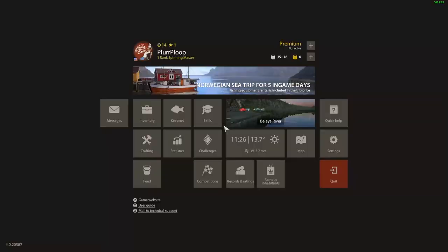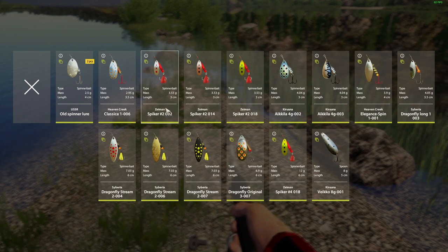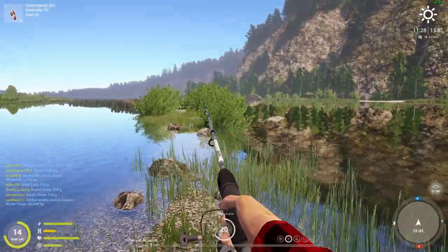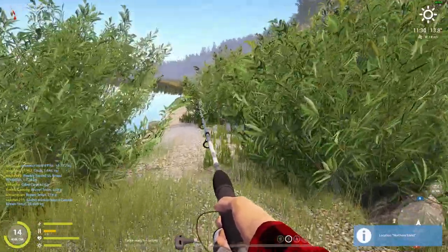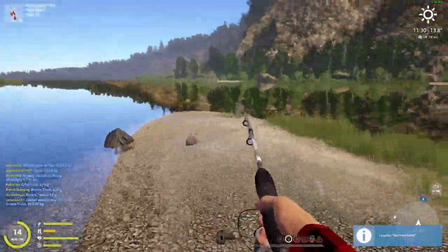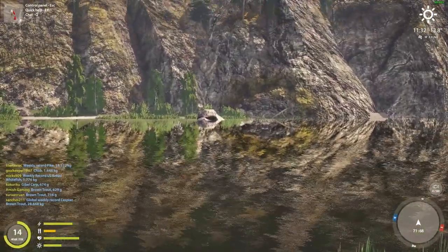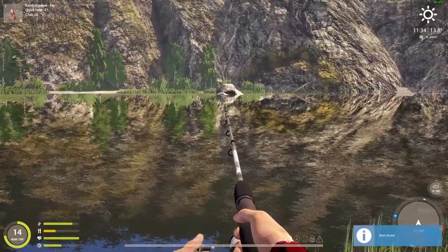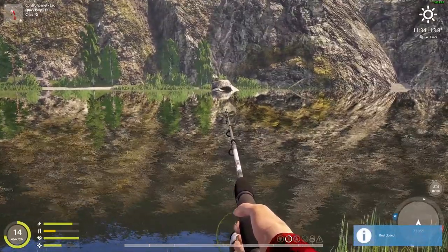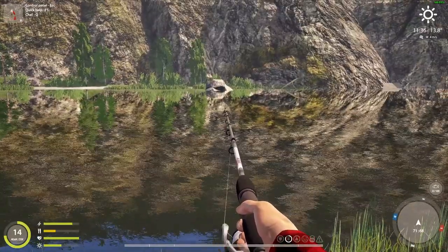On sunny weather like this, I've found that the Demon Spiker number two works really well for the railing. Bronca are really what you want to focus on because they give the best XP, but they're annoying to catch half the time. I cast out to the front and do the speed up — four wheels, speed up, four wheels again.